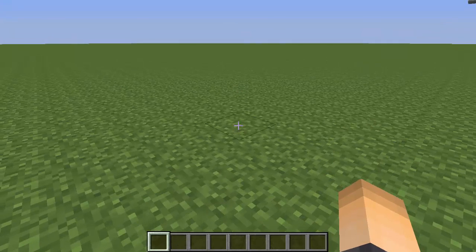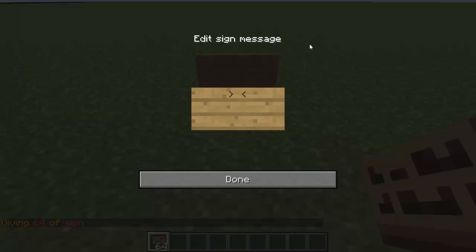Just download this plugin, drop it in your plugins folder, and restart your server. Go ahead and place down a sign, type bracket command close bracket, and this is basically where we type our command in. Type it with no slash — make sure you don't use the slash.